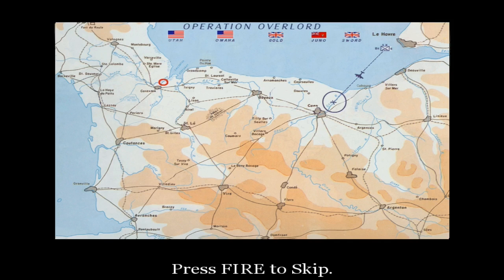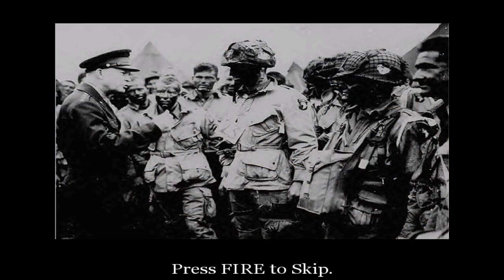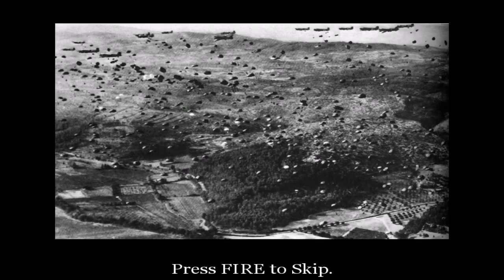The pathfinders, like Private Martin, will be dropped ahead of the main force and will plant beacons on the ground to mark the landing zones. However, there is no telling what will happen once we're on the ground, so I want all of you to learn the objectives of every unit in both the 101st and 82nd. I also want you to study these maps and photographs until you've memorized them. We will be landing behind the Atlantic Wall, between several German garrisons. We can't expect to be relieved until at least several hours after H-hour. This is what we've been training for. Good luck.